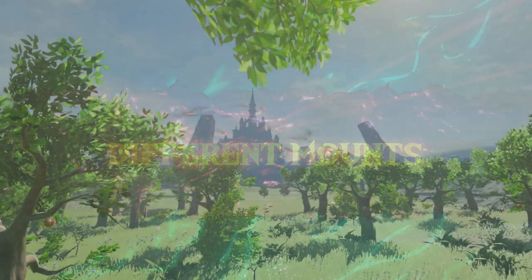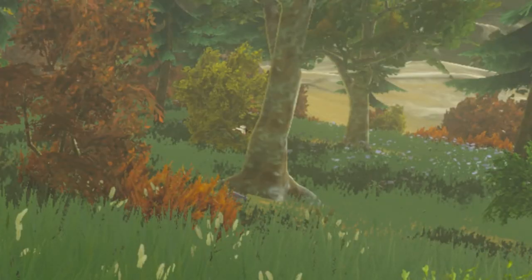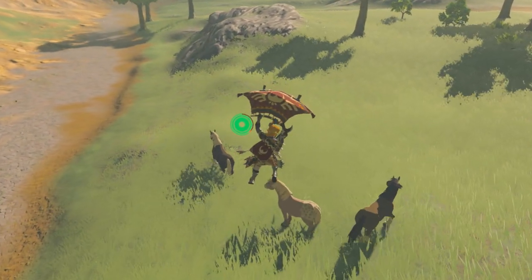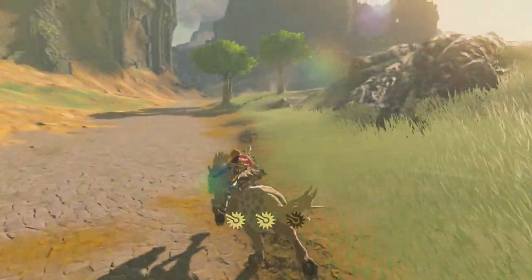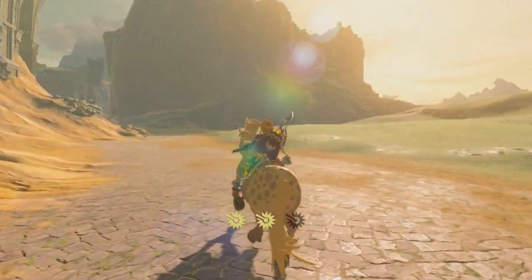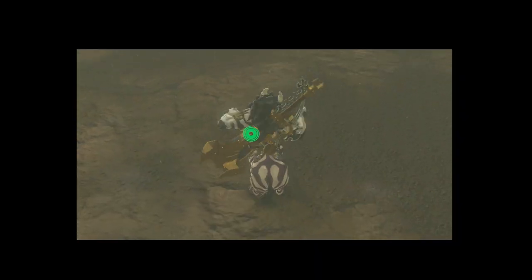Despite the desolation, Breath of the Wild's Hyrule teems with life — fauna from insects to rhinoceros, both mundane and magical. Moose, dogs, fairies and dragons. One of the most useful of Hyrule's creatures is the horse, which Link can of course tame and ride, registering different steeds at the various stables across the world, giving him easy access to quicker travel. However, Link can also use some less orthodox animals as mounts — deer, bears, even lynels, sort of.